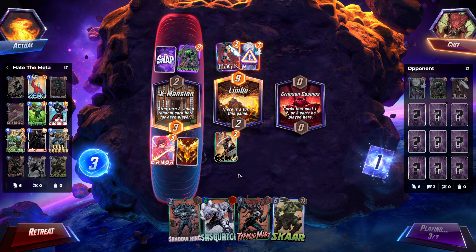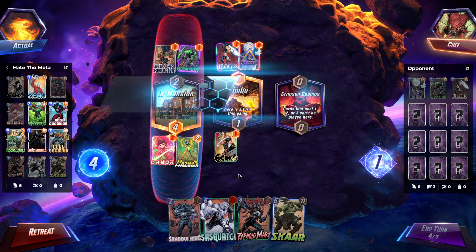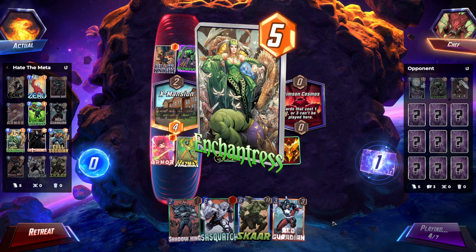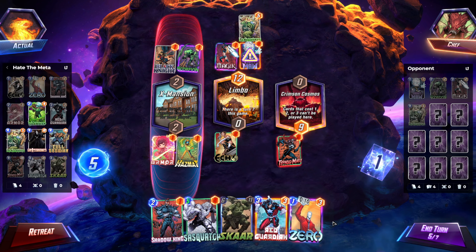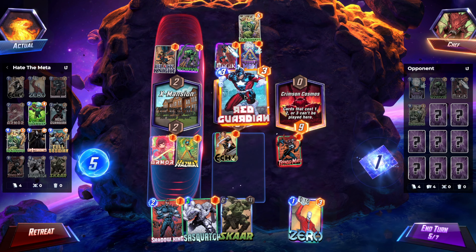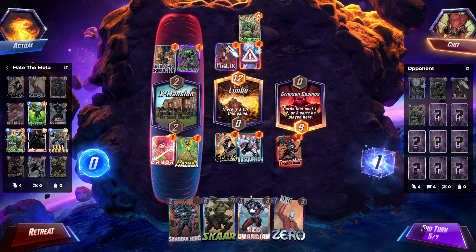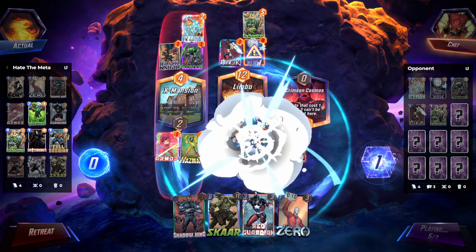We have five cards that have 10 power, two of which are a 6 cost. Sasquatch can be cheapened and Scar can be cheapened, so we don't really have any true 6 cost — it's all kind of fake in a way. I think I will just Sasquatch middle, honestly. He costs 5, let's play him for 5. Not great, but here we are.